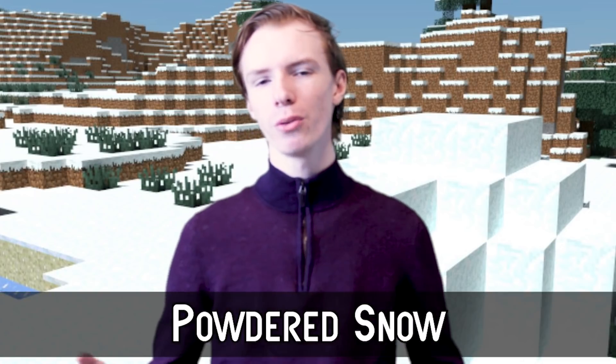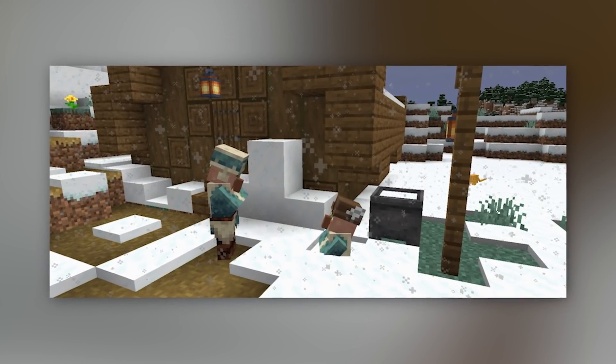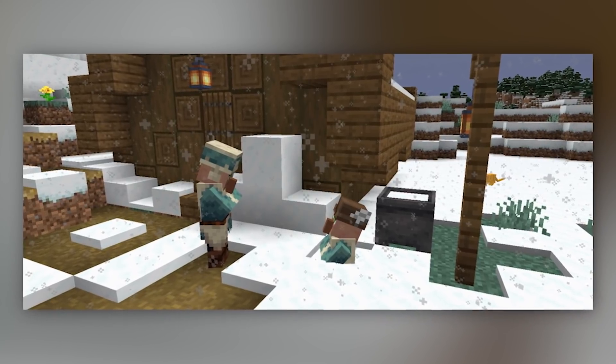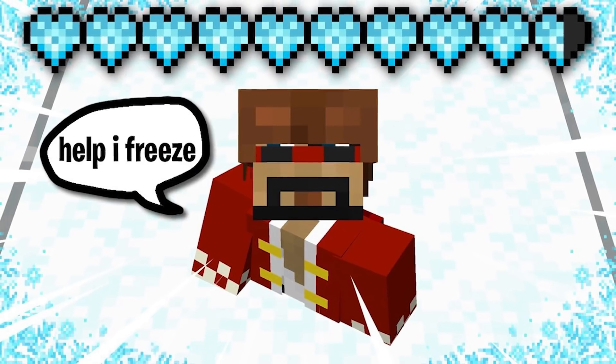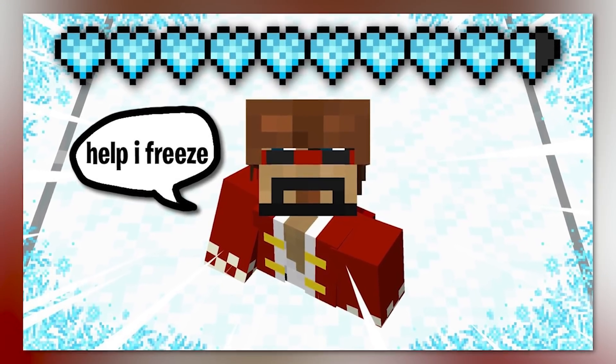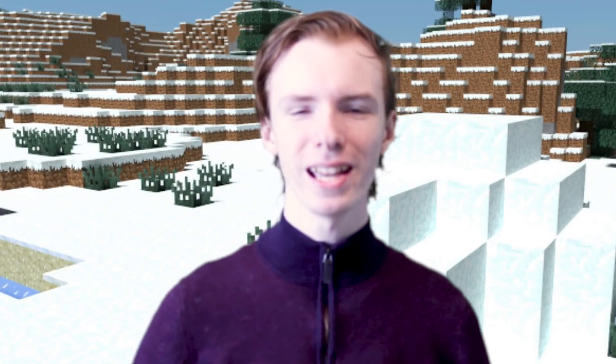Number 7: Powdered Snow. Powdered snow is just another way for the Minecraft world to try and kill us. You can get it most frequently by placing a cauldron in the snow and waiting for it to fill up, but powdered snow blocks will also generate in the world. The introduction of powdered snow also adds freezing damage — if you get trapped in a powdered snow for too long, you will start to freeze to death, which is understandable.